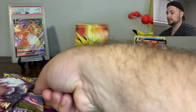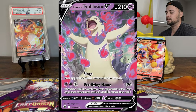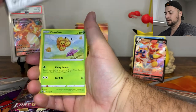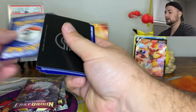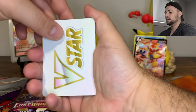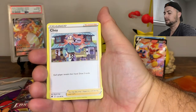We got our Astral Radiance pack here — we got Hisuian Typhlosion on the cover, so hopefully we can see a version of him. I've yet to pull the Hisuian version of Typhlosion. We'll get rid of the wrapper and spin it around. We got a V-Star card at the back there — starting off with a V-Star card, usually a good sign. We got Cranidos and Piloswine the big fluffy guy.